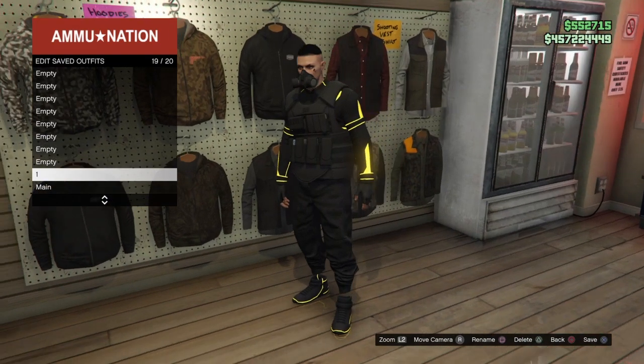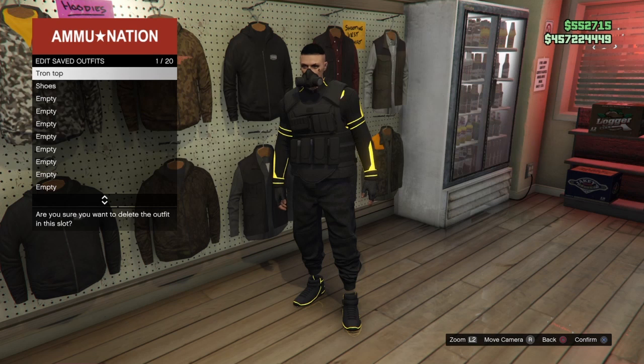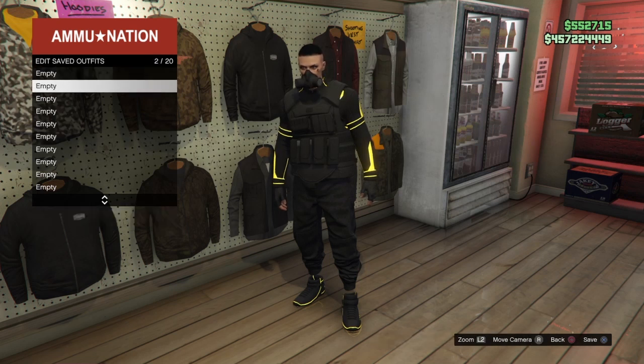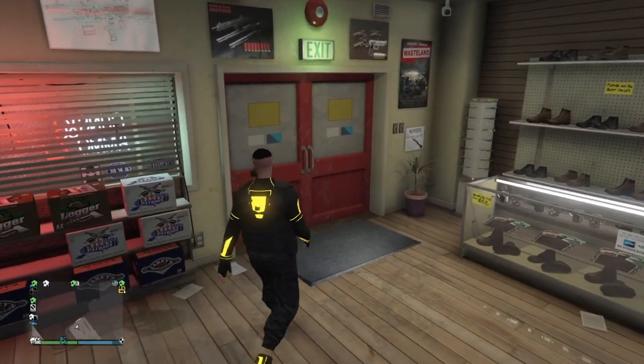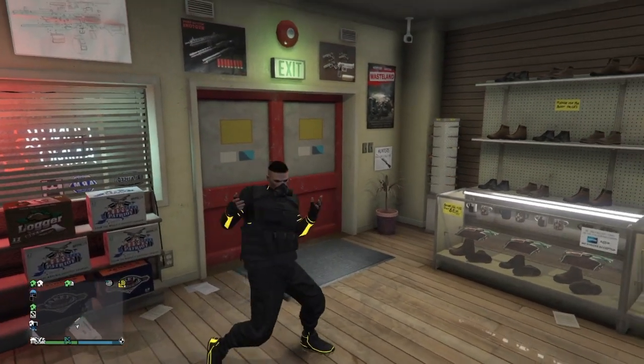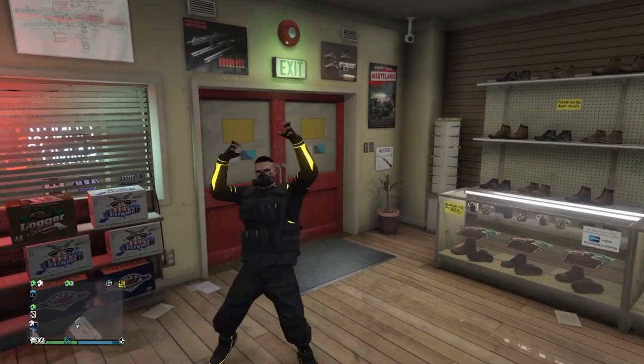That outfit is done, but I'm going to show you how to get the helmet and mask from the thumbnail. If you don't want that, you can click off here - you've already got the outfit. If you want to see how to get the mask and helmet on this outfit, stick around for an extra minute.